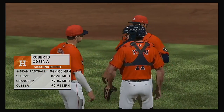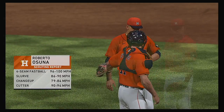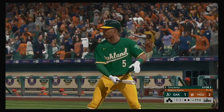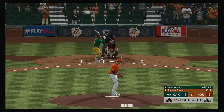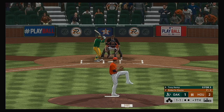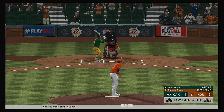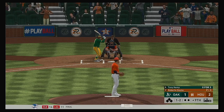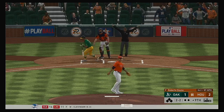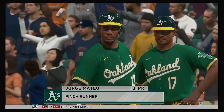Roberto Ozuna comes on from the pen hoping to finish this one off in the top of the ninth. Coming to the plate: Tony Kemp — tough situation, down one here on the road, trying to score off one of the game's top closers. They've got the work cut out for them. Fouled away. Again a 1-2. And that runs in and gets him — so now the potential tying run is aboard to lead off the inning.